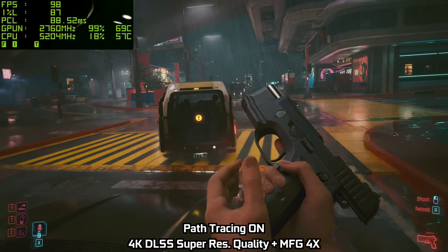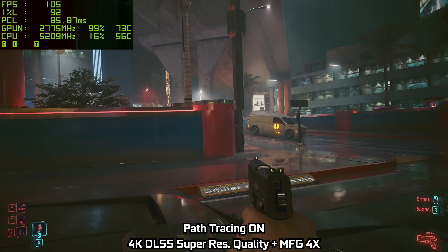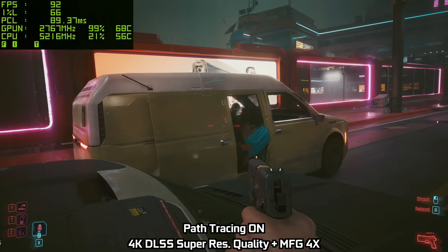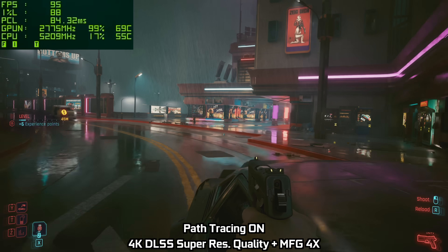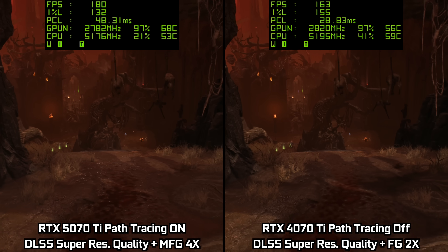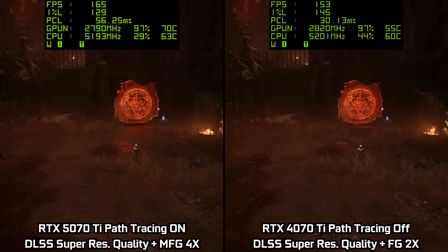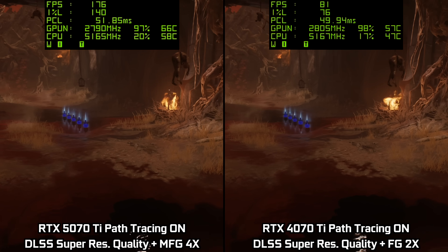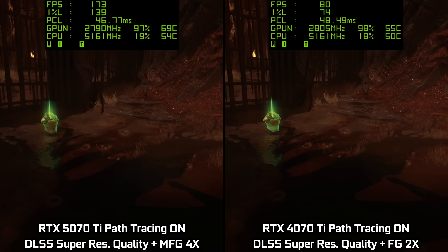The latency is admittedly fairly high, hitting around 80 to 90 milliseconds on the 5070 Ti, and that's amplified as we're starting from a lower base frame rate. You will get a better experience using MFG when the base frame rate is higher, given latency will be lower, but this is part of the ongoing compromise with frame generation and the interplay between those three pillars of gaming we mentioned at the start. In Doom the Dark Ages, MFG 4x actually enables the RTX 5070 Ti to run with path tracing enabled at a higher frame rate than what the 4070 Ti can manage without path tracing — so you're getting better graphics and a smoother frame rate. For an apples-to-apples comparison, if you enable path tracing on the 4070 Ti, the frame rate drops to less than half of that of the 5070 Ti, so you can really see what sort of experiences MFG 4x can unlock.